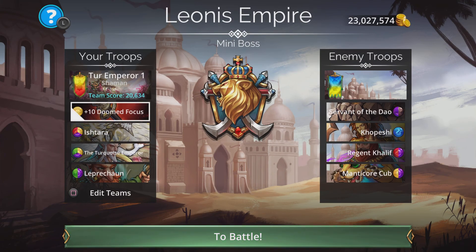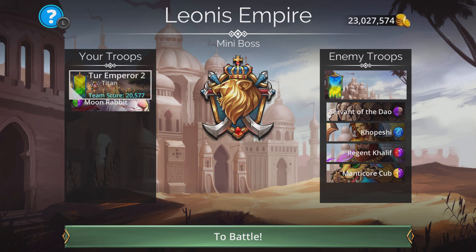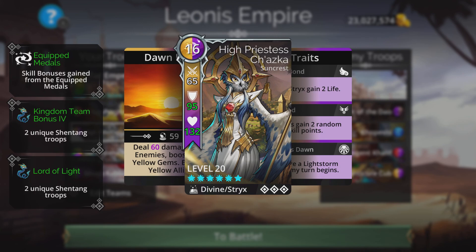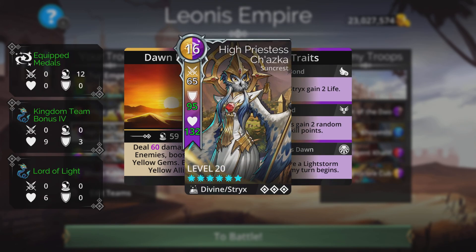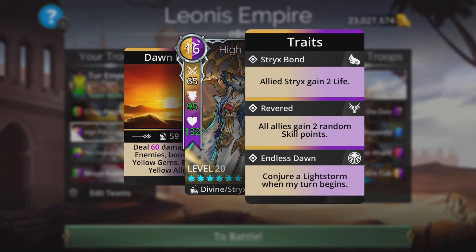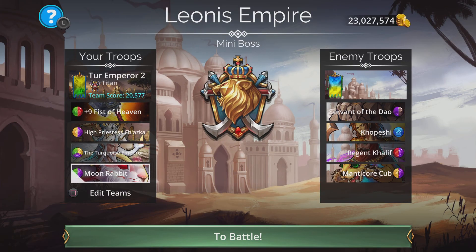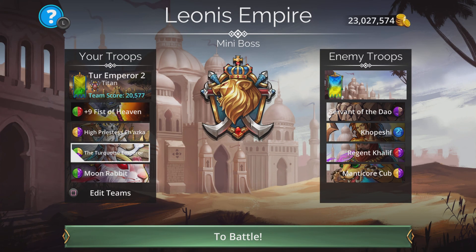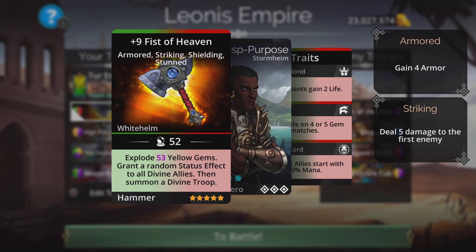Now the Emperor Two team: this consists of High Priestess Chaska, a Stryx divine troop from Suncrest. Her spell 'Dawn Rays' deals damage to all enemies boosted by yellow gems, and she blesses all yellow allies. She also has Endless Dawn — creating a light storm at the start of each turn. The Turquoise Emperor is here to utilize the bless mechanic. The Fist of Heaven weapon is up front for exploding yellow gems, which pairs well with the constant yellow storm.